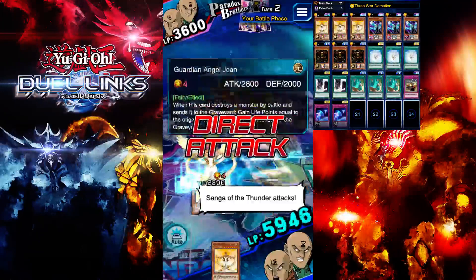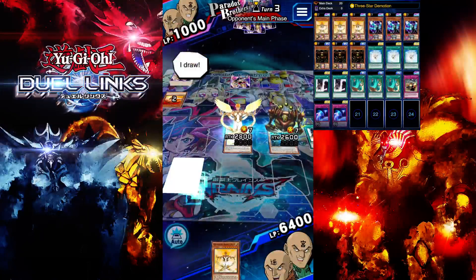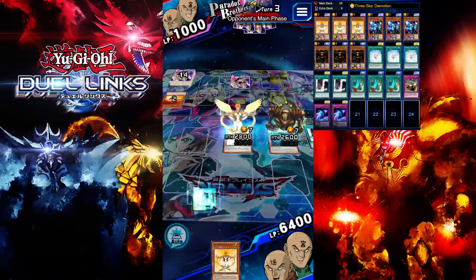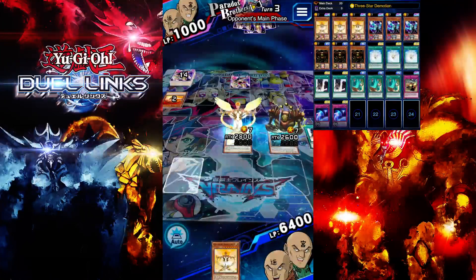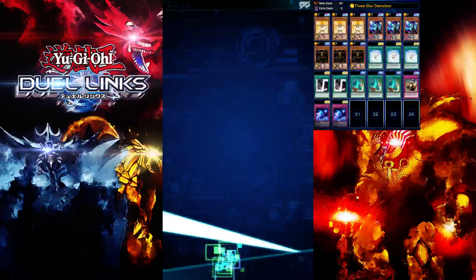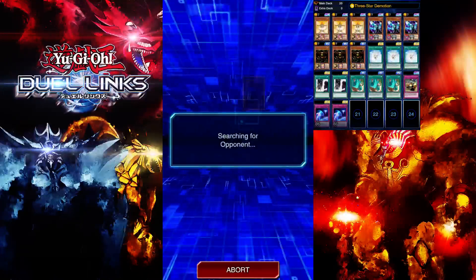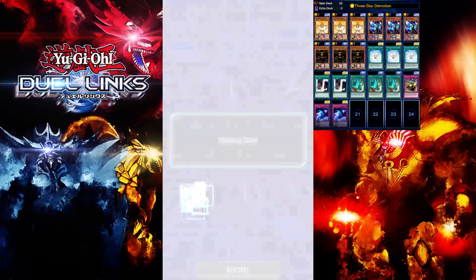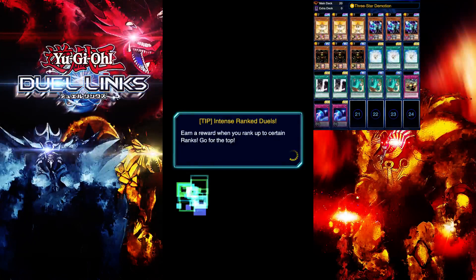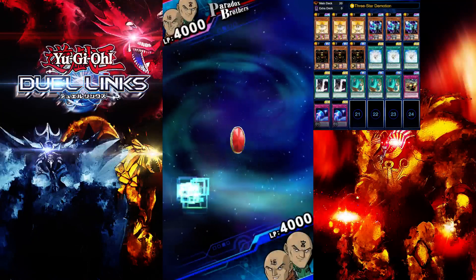2400 life points healed — sweet. Does he have Supremacy Berry? It's going to be hard for him to come back from this — look at our life points: 6400. This is our third match, two more to go. Can we do this? Hopefully the video doesn't get cut off. The matches are going really quick, which is good. I'm facing a lot of mirror matches — a lot of Paradox Brothers.